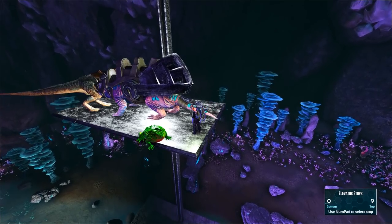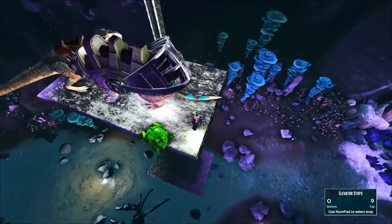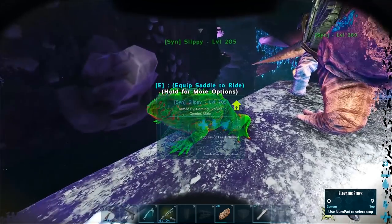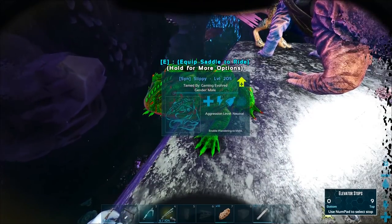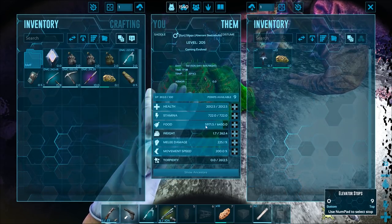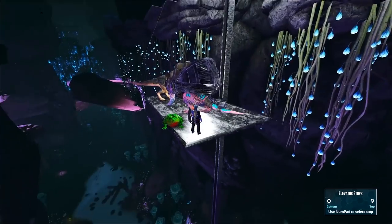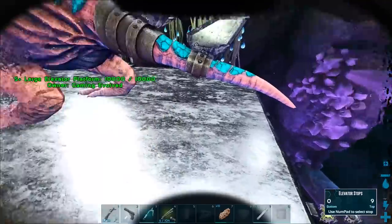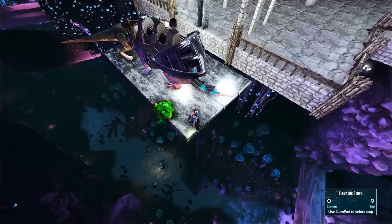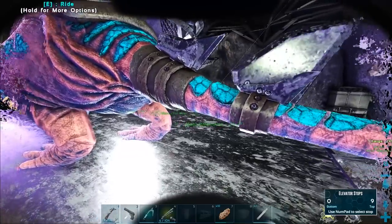We've done a lot more work here — I've gotten a little platform down where the elevator lands, and I'm bringing all the creatures up to safety. I still have to make a saddle for that frog. A lot of you have been saying those little charge bugs in the background actually give cementing paste when you kill them with the frog — if that's true, holy crap that's really good because those things are all over the map. I'm going to level some weight on this dude. At some stage I'll make a platform halfway down as a dino storage pen.